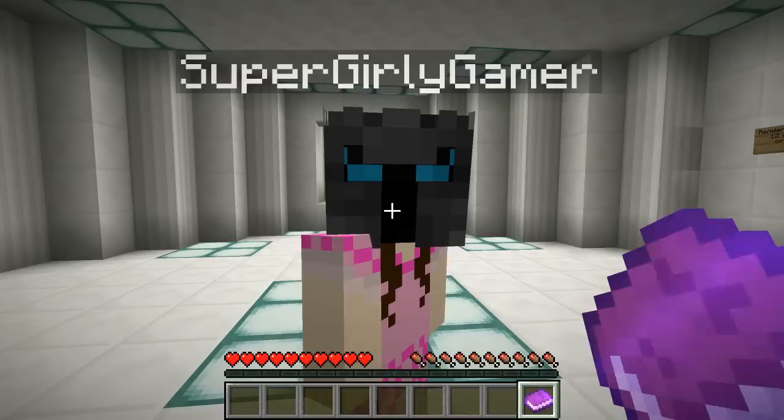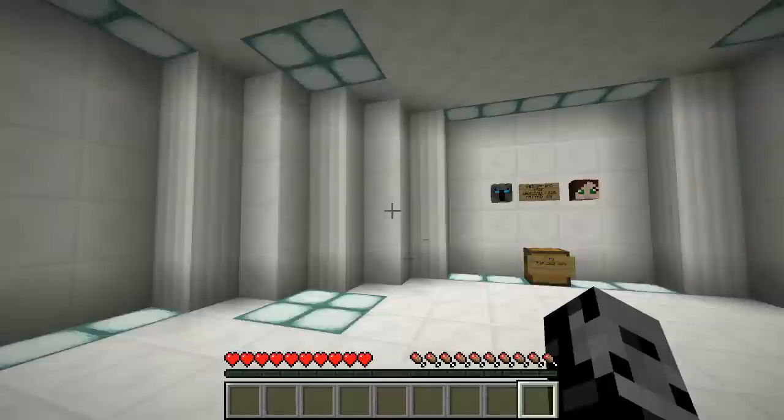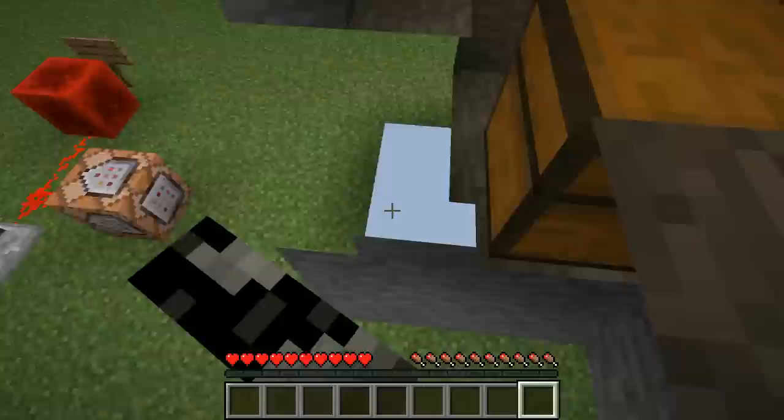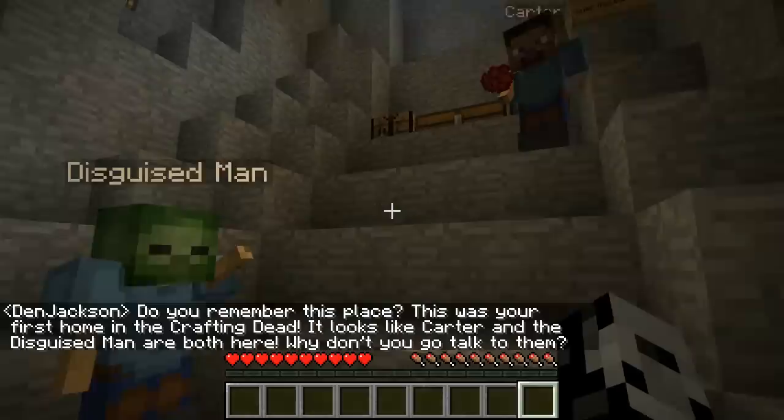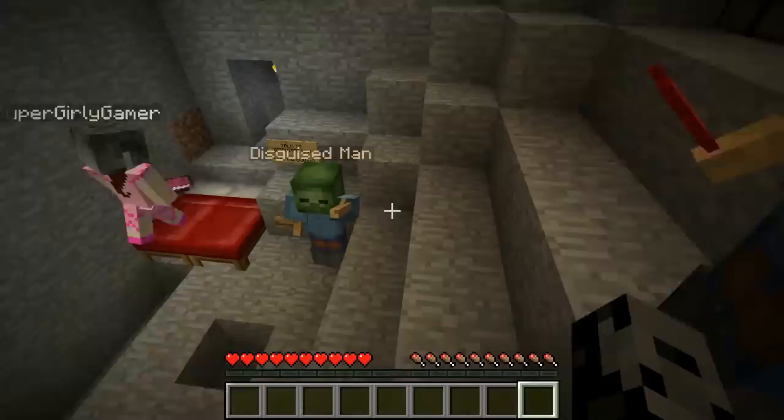Three, two, one - go! Wait, you distracted me and spit came flying out of my mouth! This is such a small room. We need to find it - what is that behind the chest? Oh yes! The Crafting Dead cave - do you remember this place? This was your first home in the Crafting Dead. It looks like Carter and the disguised men are both here.